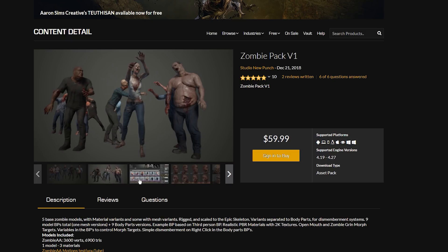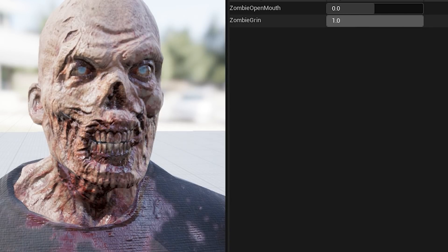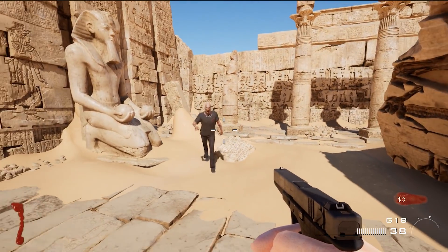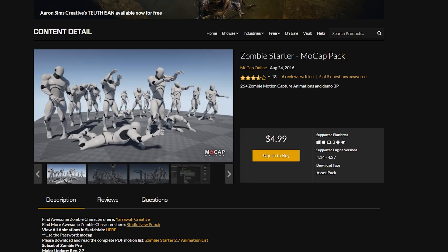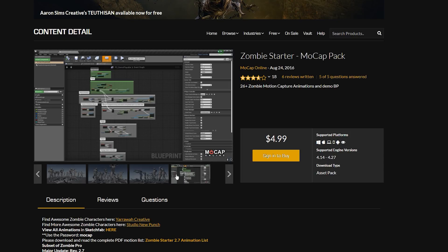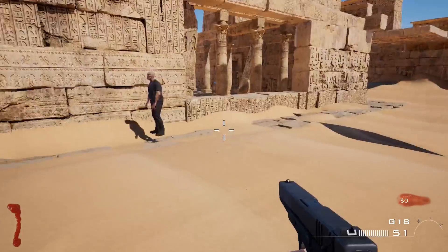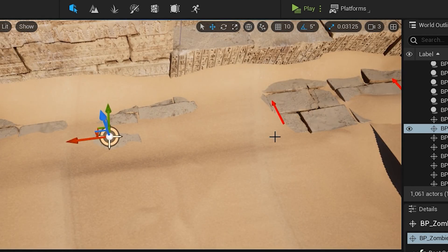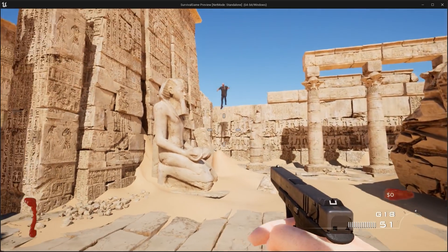If we want to make zombies, the first thing we have to do is go shopping. I grabbed this Zombies Pack V1 — these zombies are great and they have morph targets which allow us to make the zombie open their mouth. But when I put the zombies in the game, they look suspiciously human-like. So I went back to the marketplace and got these mocap zombie animations. In Call of Duty, zombies climb in through windows, but my zombie animations don't come with a climb animation, so I made it so zombies jump into the map instead. We spawn them out of sight, they walk to the jump location, then they jump into the map. And it actually looks a lot better than I thought it would — some might even say scary.